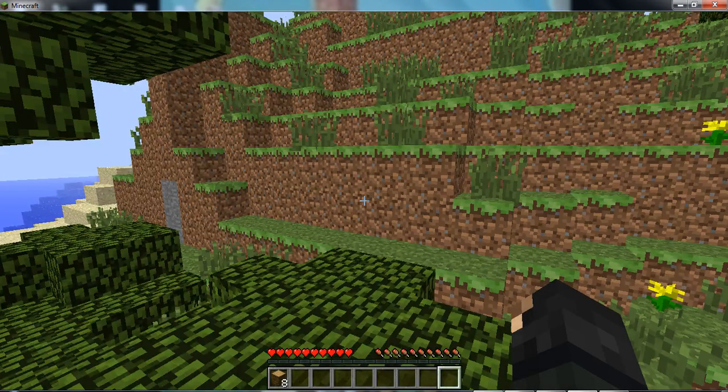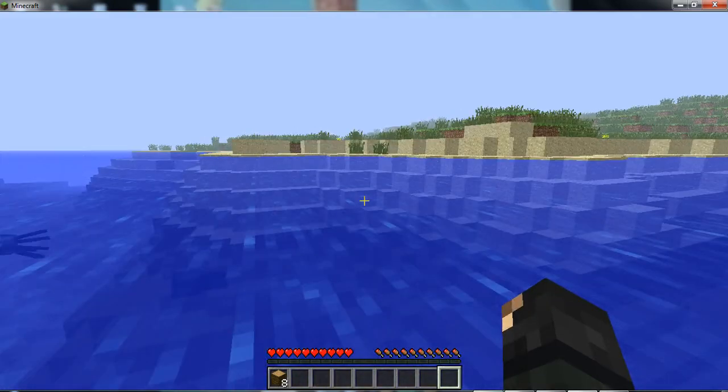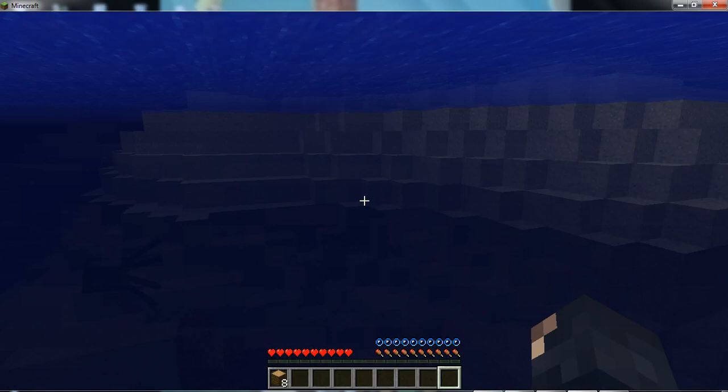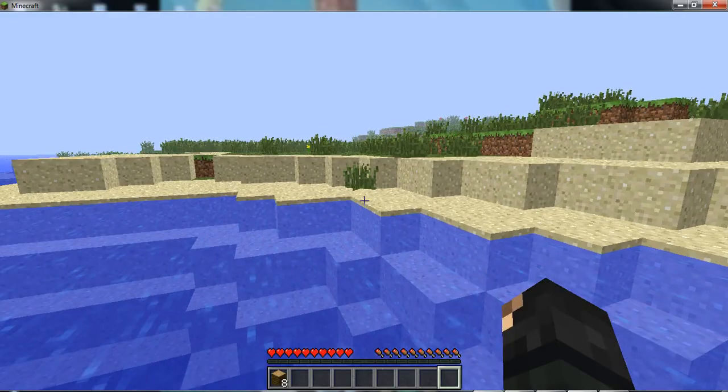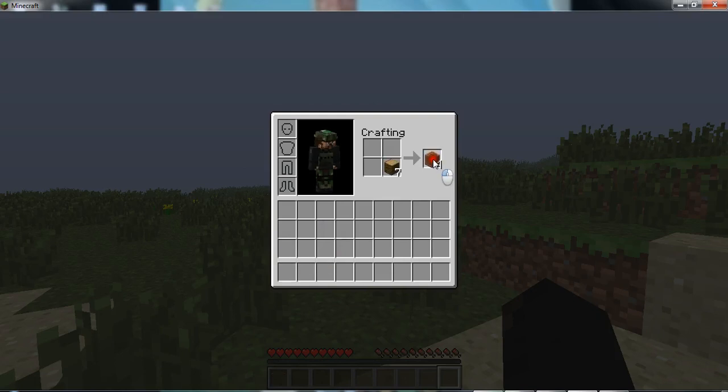I'm going to go find a different place because I don't want to build in a jungle. Then you go to your inventory, use your crafting, and turn it all into wooden planks. Right-click and place them all into the crafting grid. You can probably make about twelve to fifteen sticks.